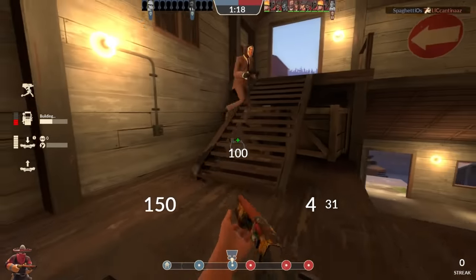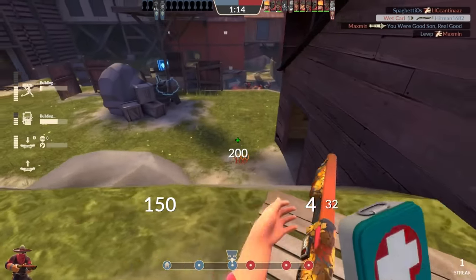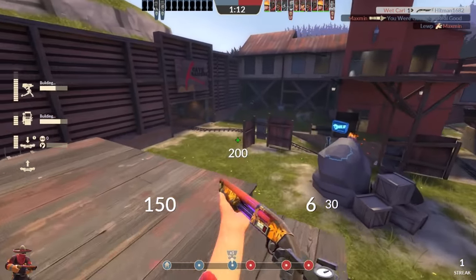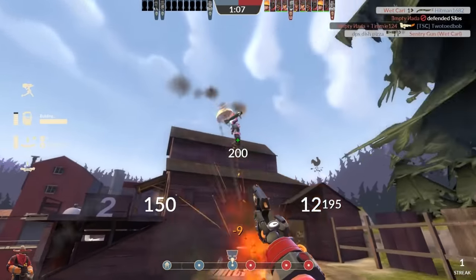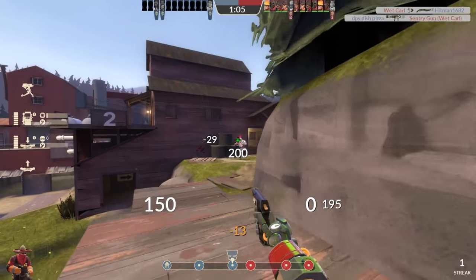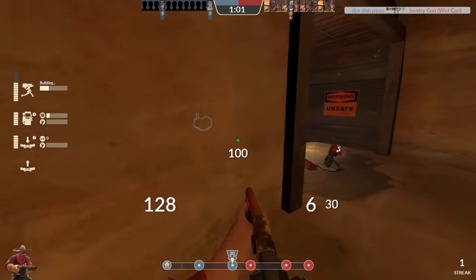The Gunslinger might seem like cheating when you're on the other end of it, and I will admit that just like any other weapon used effectively, it can be frustrating to play against. But I don't think the Gunslinger is an overpowered weapon — I don't think it's even the most annoying weapon in the game by a long shot. I do, however, think that it's the most useful unlock that the engineer has at his disposal.